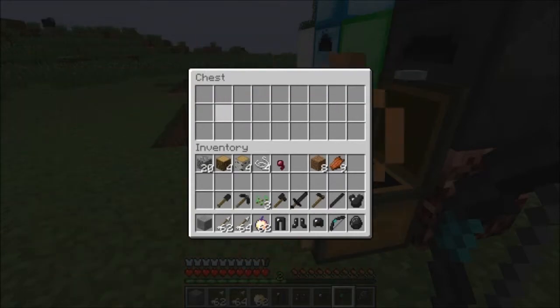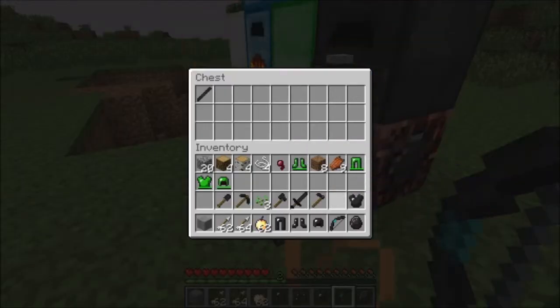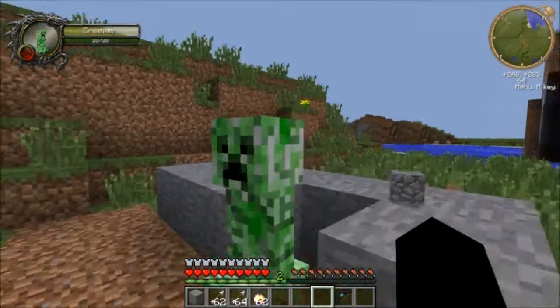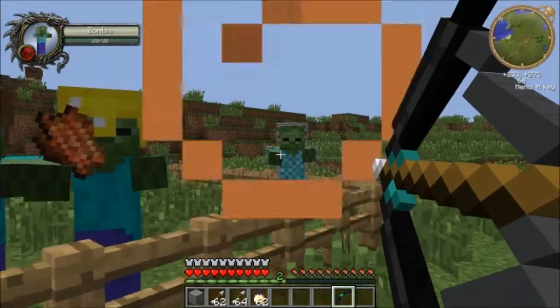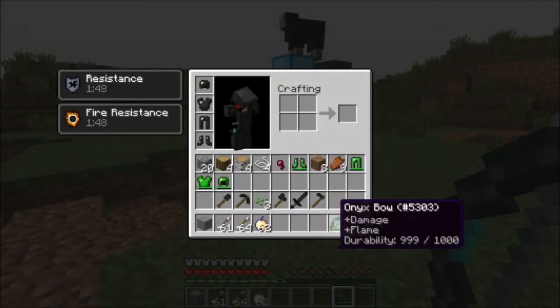As you can see it's a Nether ore and it is the best out of all of them. The onyx looks like a diamond. The full set gives you more protection than diamond actually. Then the bow - let's test it on the zombie. It sets them on fire and does six hearts of damage. Pretty good.